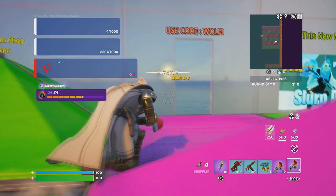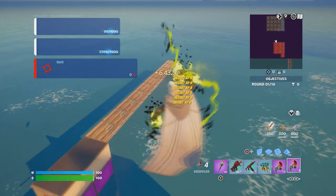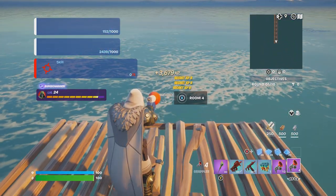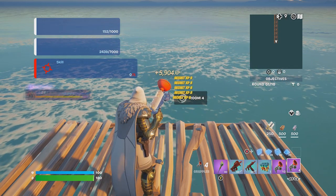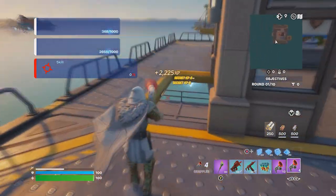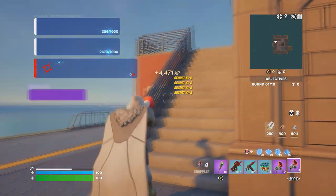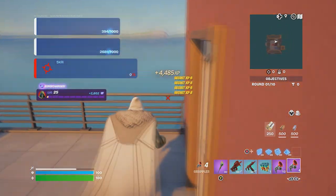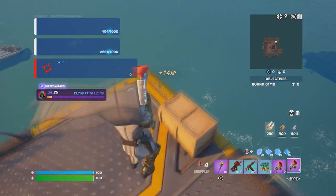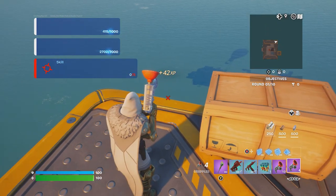There should be an interact button in this little corner right here — interact with it and that gives you more XP. Open the glider and go back to the same spot. Go to room four, interact with it, then run and walk up the stairs just like that.